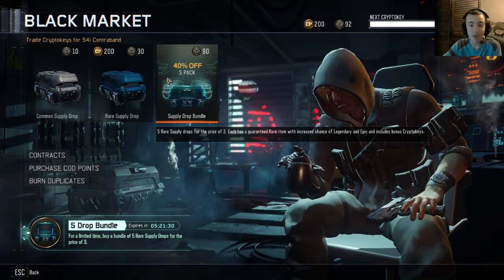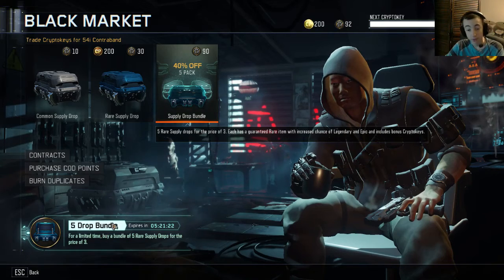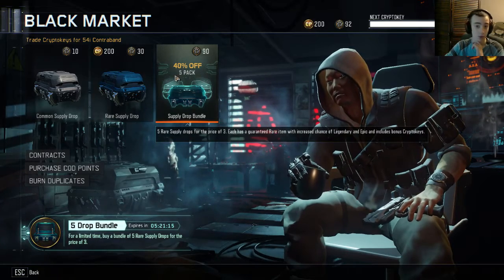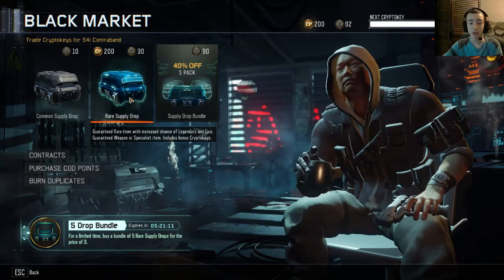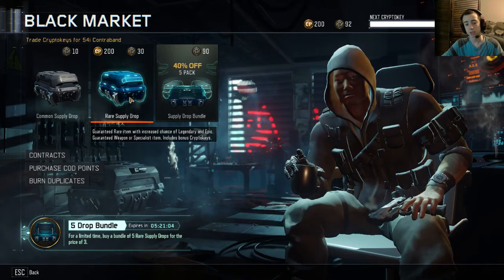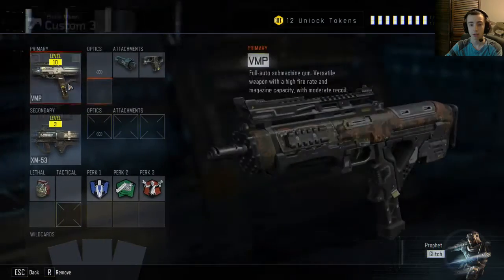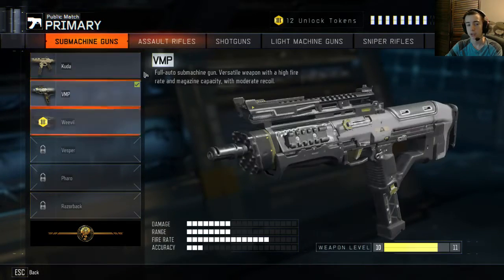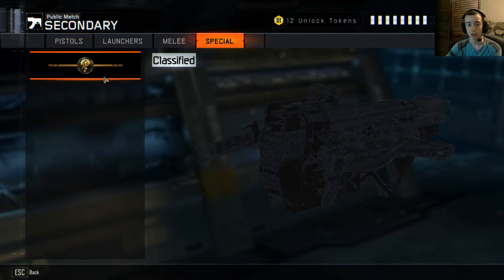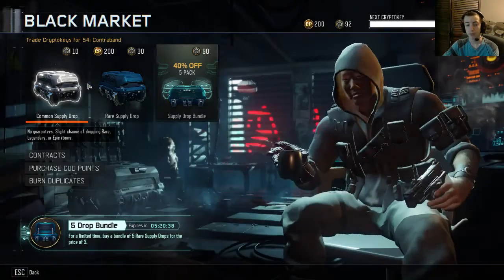You only need 90, so we're good to go. This bundle — I believe it's because I bought the game, I don't think it's for Fourth of July. It's a five-drop bundle for a limited time: you can buy five rare supply drops for the price of three, so this would normally be 150 crypto keys, right now it's only 90. You get a guaranteed rare item with an increased chance of legendary and epic, a guaranteed weapon or specialist item, and bonus crypto keys. I know you can unlock specialist things, secondaries, melee items and stuff like that.